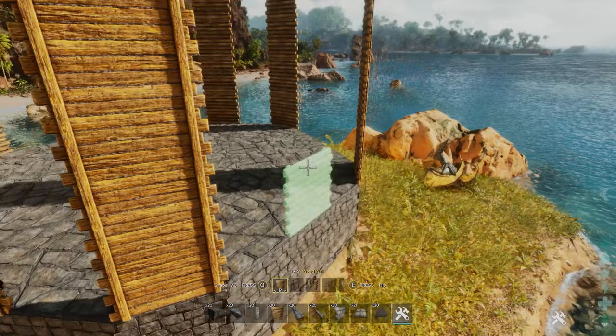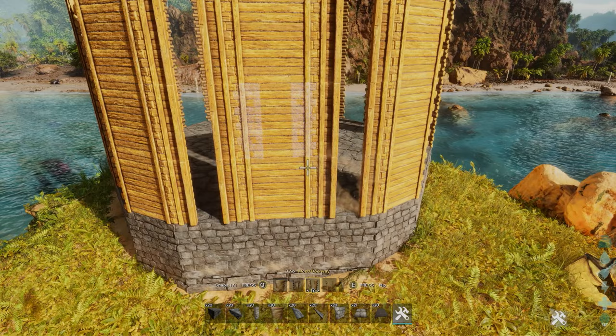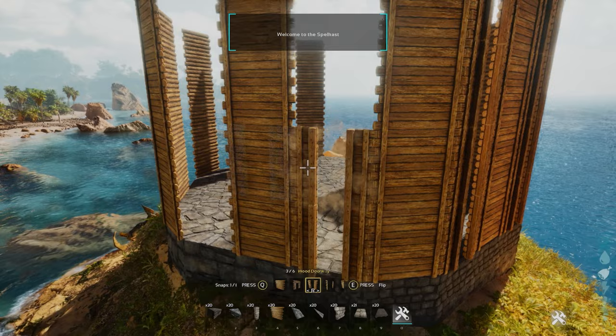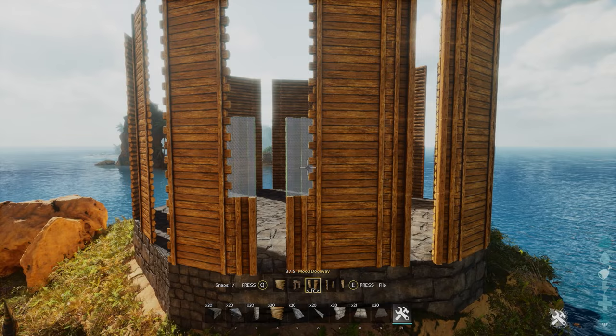Then we'll change to these tall doorways and make some big windows on the side of all of these. We want to do that on all the sides that we have left except for the one we chose as the entrance to the pagoda. So we'll just go around and fill these all in.